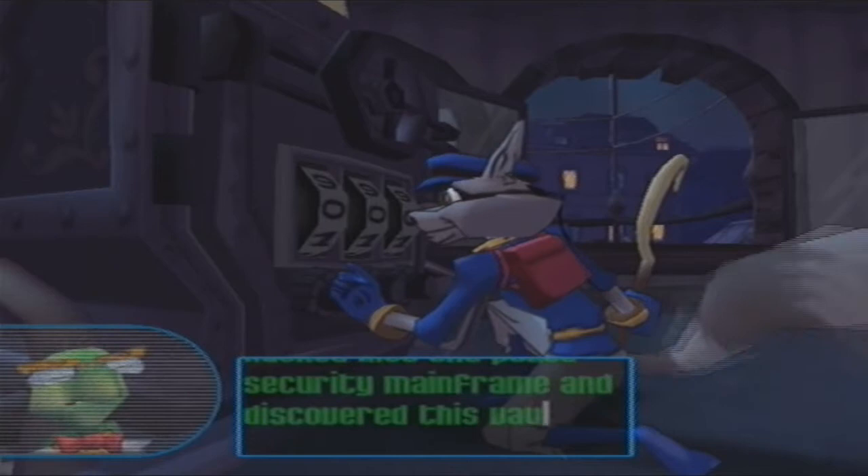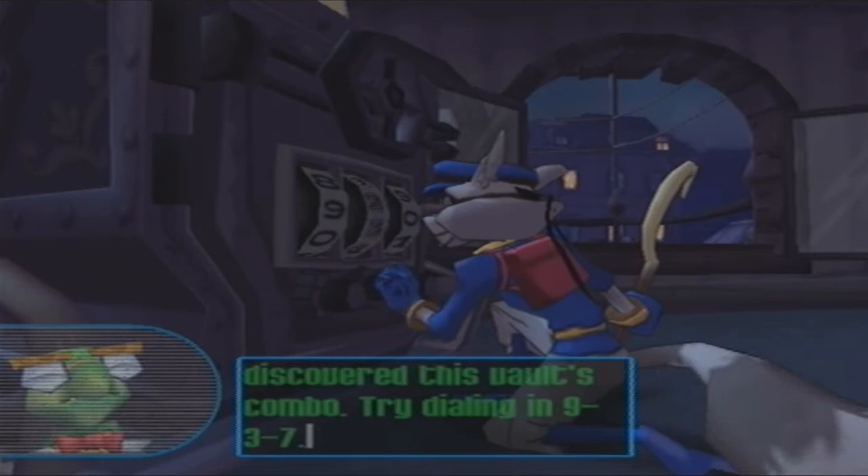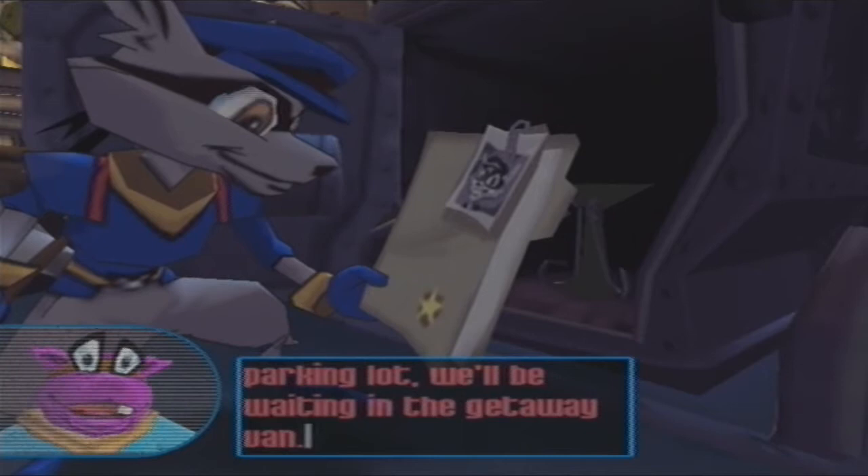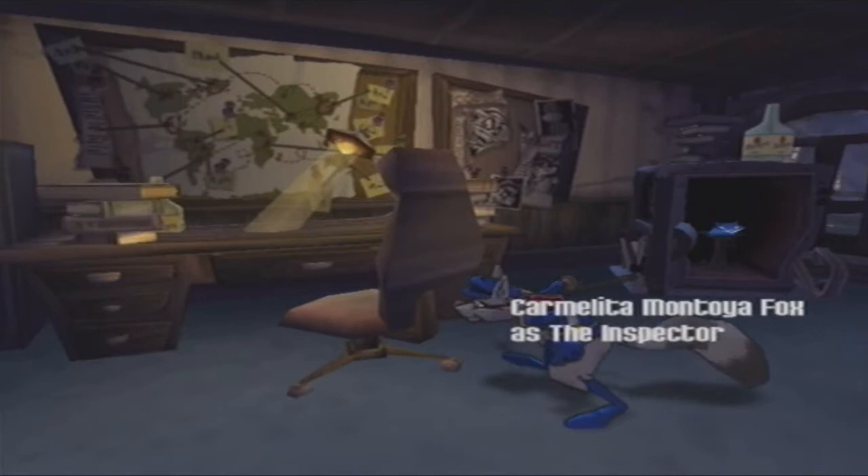Try dialing in 9-3-7. Nice job! You got it! If you come down through the fire escape and head through the parking lot, we'll be waiting in the getaway van. So let's go down and get into the getaway van.